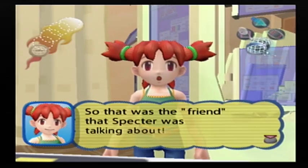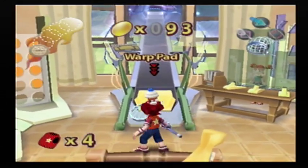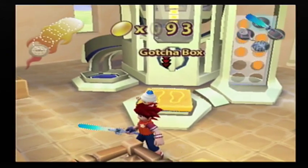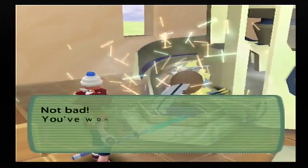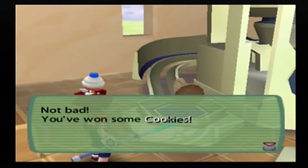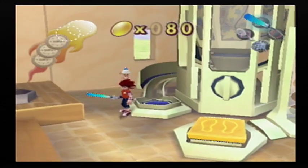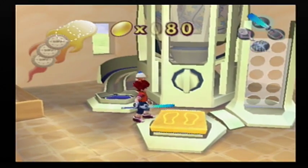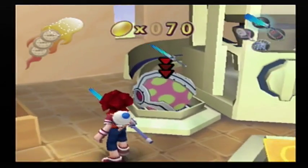So that was the friend that Spectre was talking about. All right, time for the gacha box. I was hoping this would happen — we won some cookies. Because our health carries over from level to level, so I was hoping I'd get some cookies there.